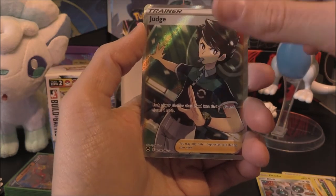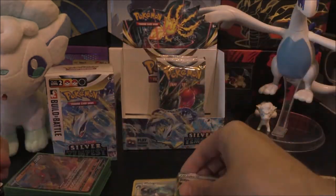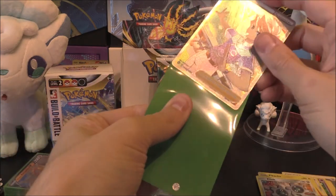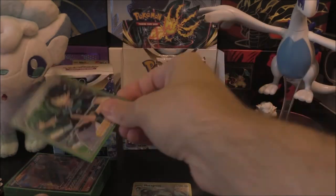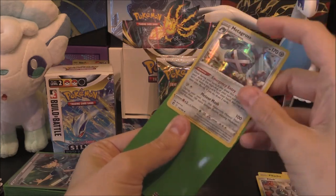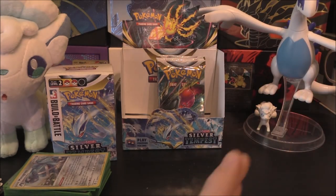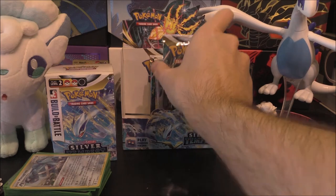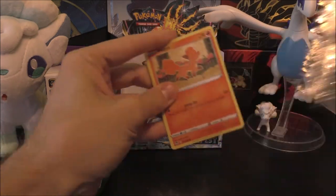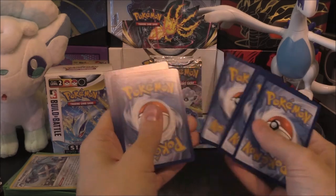Am I going to push my luck by saying a double? I'm going to - and we do indeed get that double. It is a Judge Full Art and Metagross Holo. That puts us at three out of the four so far. This is looking insane - the pulls have been amazing from this booster box alone. It's already probably going to stack up to be the best one so far. We've still got four, five packs remaining and only need one more pull.